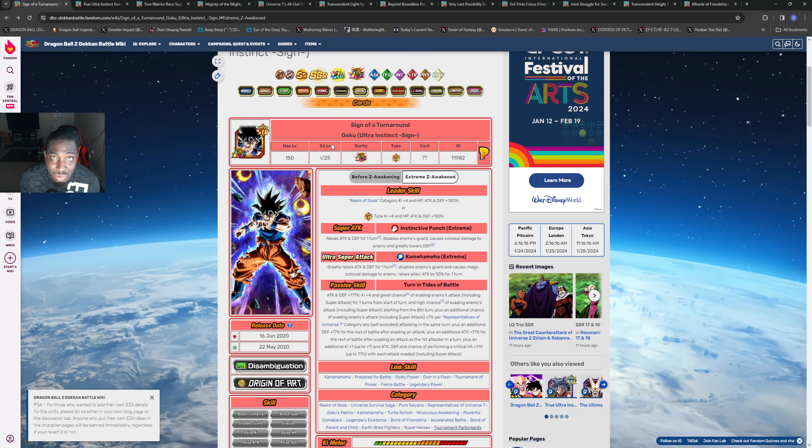If you have this guy rainbow and maybe a full dodge build, you can probably risk him in slot one getting that ultra super attack off and providing that support. I don't have this unit - I'm going to send for the banner once it drops and most likely mine's going to be 55, so I'm not really going to be depending on him to provide that support. But it's good that he has built-in dodge chance in his passive.